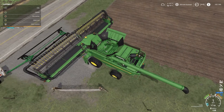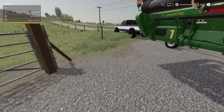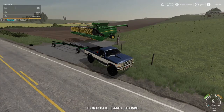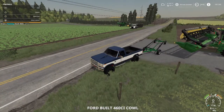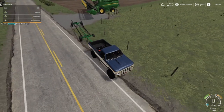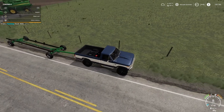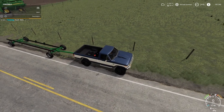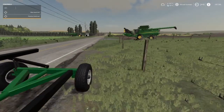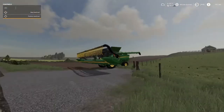I got too close — I gotta move the header trailer out of the way. We got a semi. Pull that up here just a little bit, make sure I'm on this side of the white line. Don't want nobody hitting us. We got the green truck and auger wagon down there on 8400.